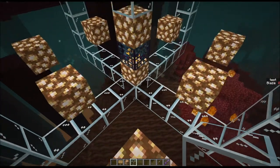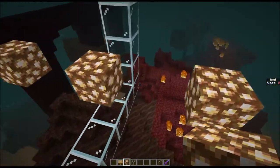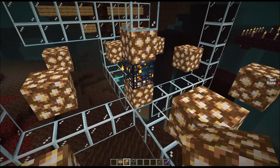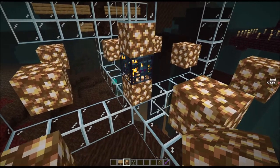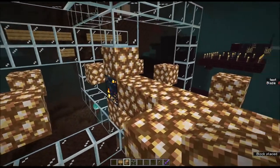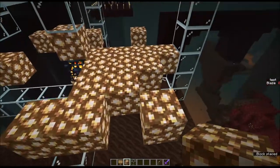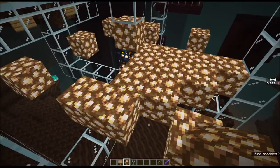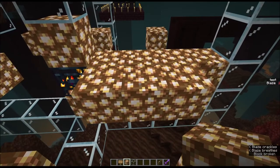An interesting note is that in bedrock the spawn pattern is different. Instead of spawning in a block formation like this, it actually spawns in a four-block taxicab distance away from the spawner. Taxicab means you can go one, two, three, four in any combination of directions, and if you continue that all the way around, you end up with more of a diamond shape instead of a square. The spawn shape in bedrock ends up being smaller than what's available in Java.